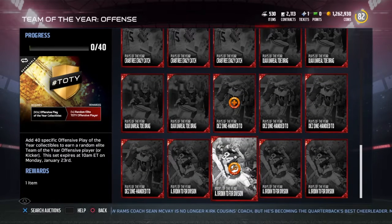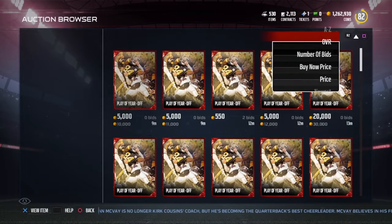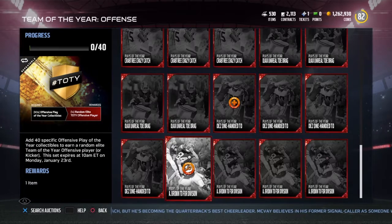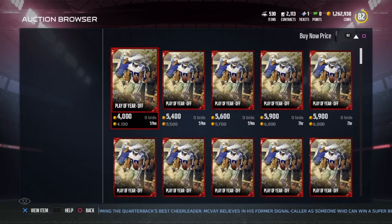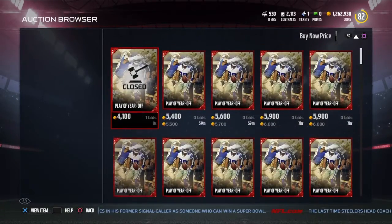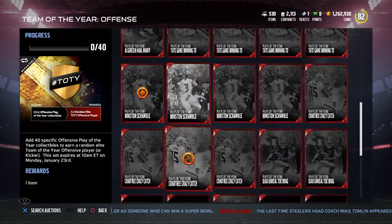What you're going to do is go over to the team of the year offense cards. I was just looking to see what they were all worth, and they sell quick — they've been selling super quick. I found the one that I figured was worth the most coins. It's actually the Jameis Winston one. Unfortunately, you can't filter it in the auction house that way, so you have to go in through the set and search for the item. You're going to want to buy the Jameis Winston at 6k — I'd say 6.5k and under.